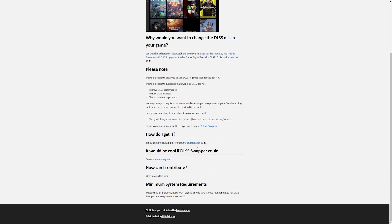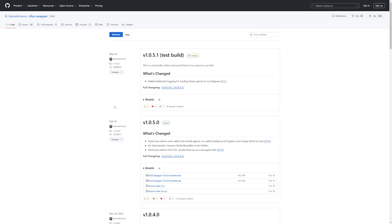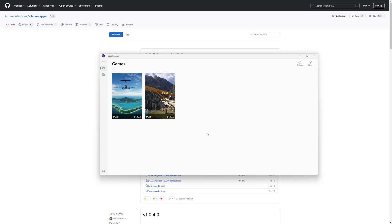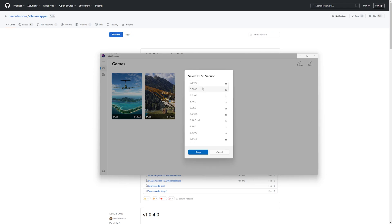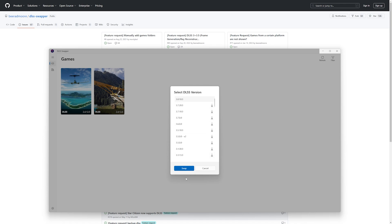To take things further, I used a tool called DLSS Swapper to upgrade from the default DLSS 2.4.12 to the latest version 3.8.10. This tool allows you to replace the DLSS file in MSFS with the newest version for sharper visuals and smoother performance. Installing it is simple: download DLSS Swapper from GitHub, select MSFS 2024, and swap the files. But remember, every time there's a sim update, MSFS reverts back to the default DLSS, so you'll need to update it again.